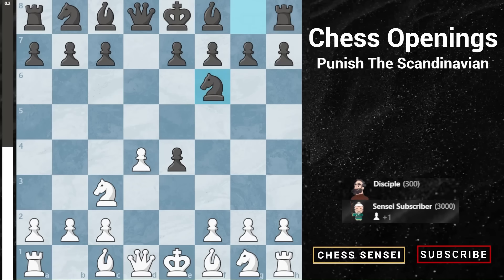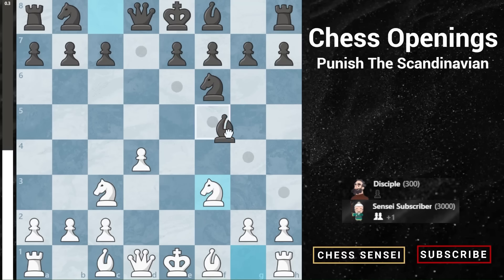There is a very key move to remember here: f3. There's a reason for it that will build up later. They need to take — if they don't, you have two center pawns and a rather nice position. So they take, you go knight takes, and now you have both knights developed and can soon develop the bishop. It's a nice position.